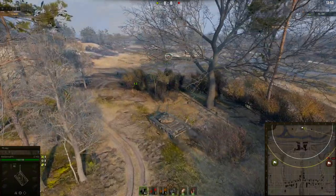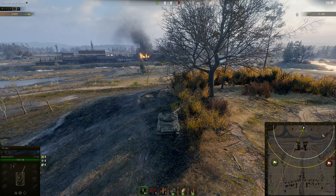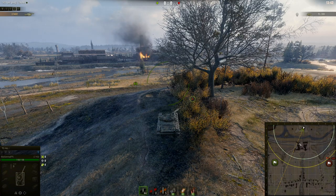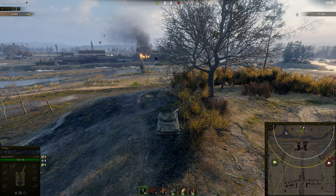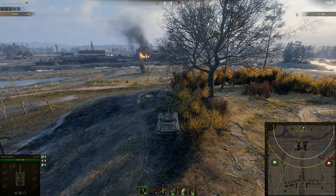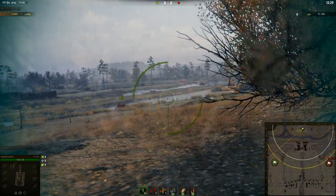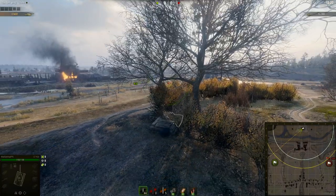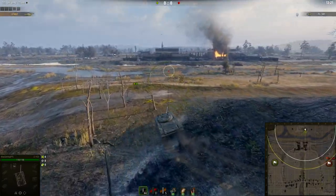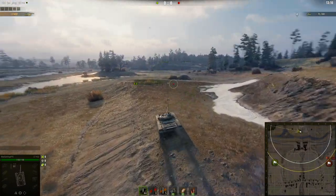Over the other side you can do the same in that bush — they're pretty symmetrical. You probably will spot similar things, except people coming around there or behind the mound you won't spot as easily. Come up to this bush, do your spotting, come back and do whatever else you want. Now and again if you just peek up it's going to be fine — just a little bit of active spotting. That's basically all you can do on that side of the map for light tanks.